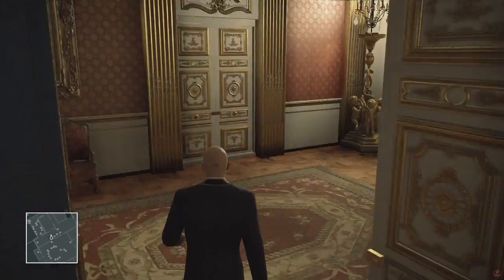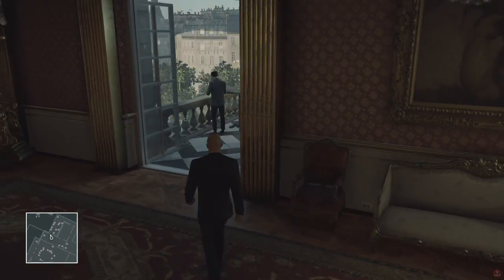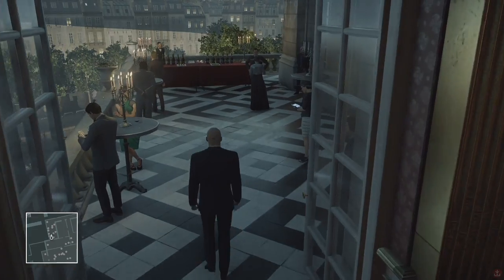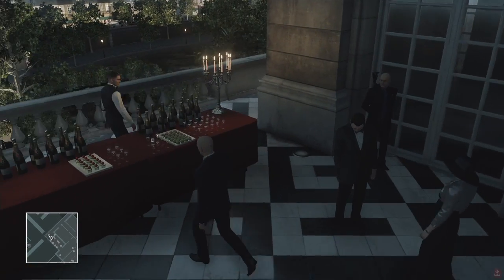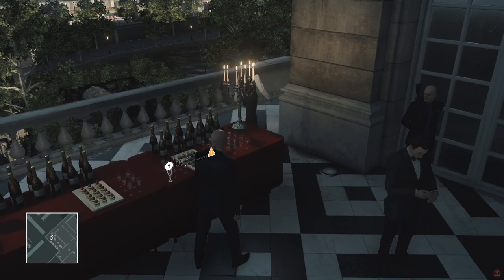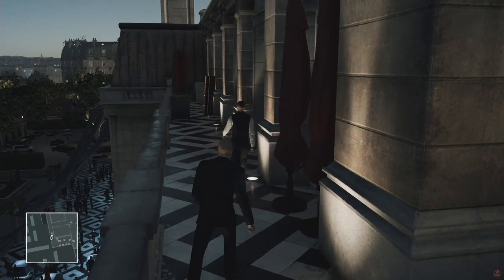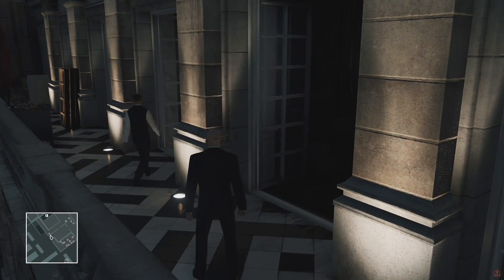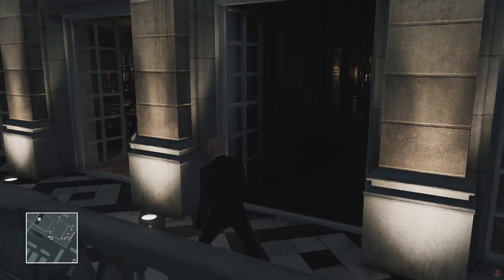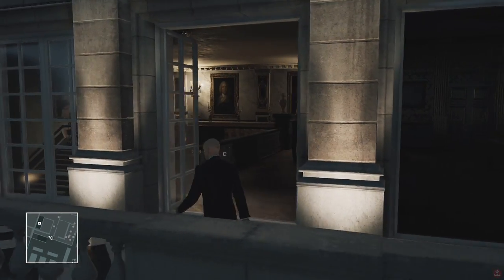So I need to find a way into the attic — it's just out there. I know there's a waiter walking about that I can get his costume. There he is. Hey there — wait, come back, I need your costume. Where are you going? It's a bit too late. I think he comes back around so I could wait for him.